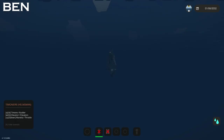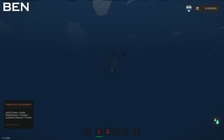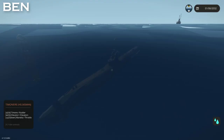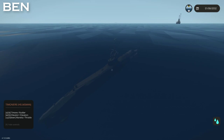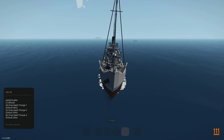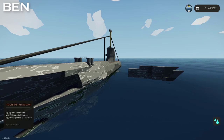My torpedo exploded before it even left the chamber! I'm about to surface - go to the back of the ship. There he is behind us. Are you in two pieces? Well, the thing on the left doesn't appear to be connected - but that's the left torpedo door.